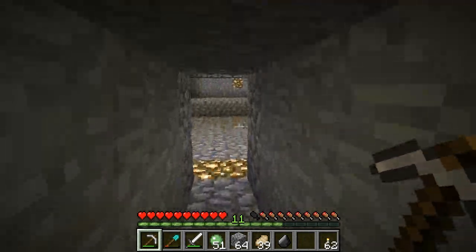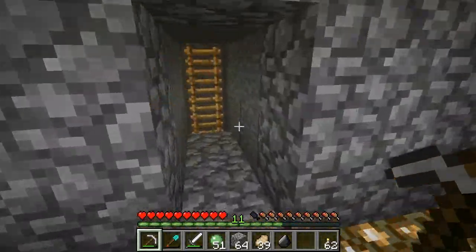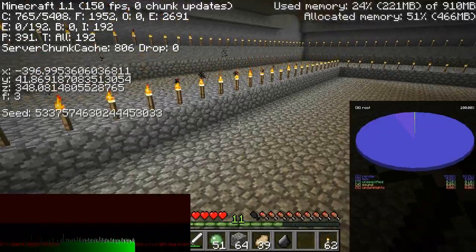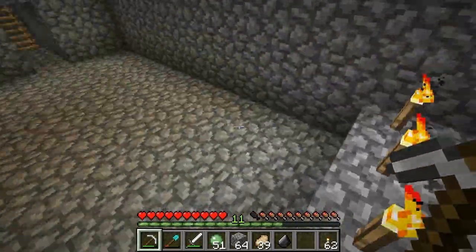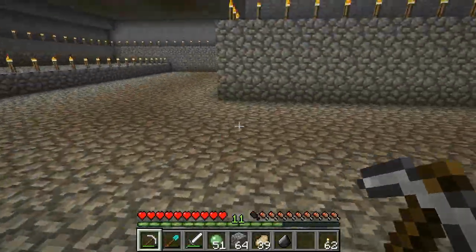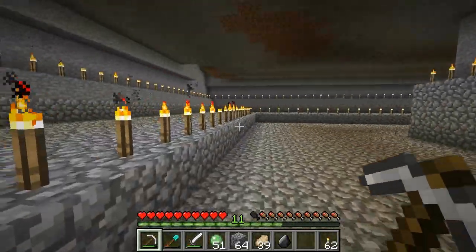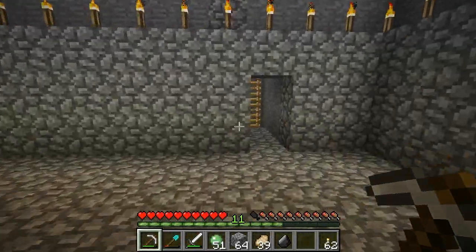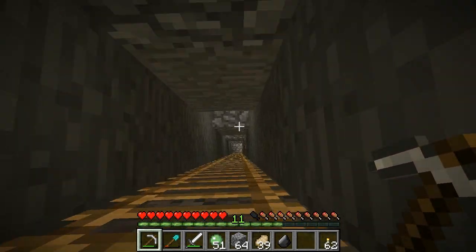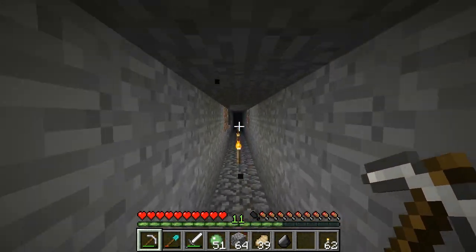The only issue I'm having is mobs can spawn in this part here, so I may have to add a torch and ruin a spawning position, but whatever — won't be too bad. There we go, another one. I think it's five. We'll count them at the end — this should be six. They're all identically the same from the inside and outside, with some small differences I probably messed up. This is the top here. Right here is level 40 — my Y is 40 and when I jump it goes to 41. So we've got six and a half layers.